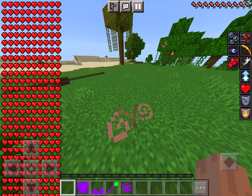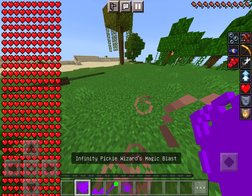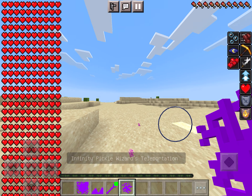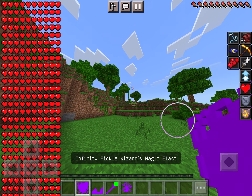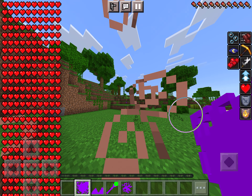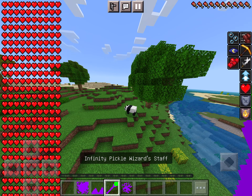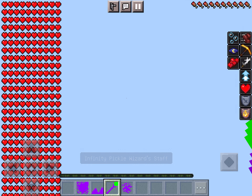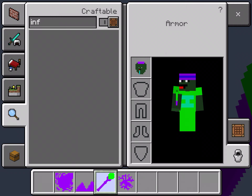He has all of the buffs that Infinity Pickle had, but he also has magic base powers now. He has teleportation, and he has his magic blast, a very powerful projectile. And then he has his war stage spikes, another powerful projectile. But if he needs to get in close, he can always use his fists. And his staff, which does 999 attack damage.